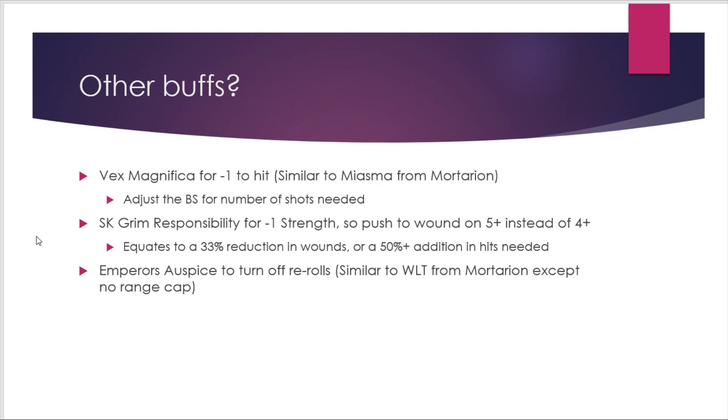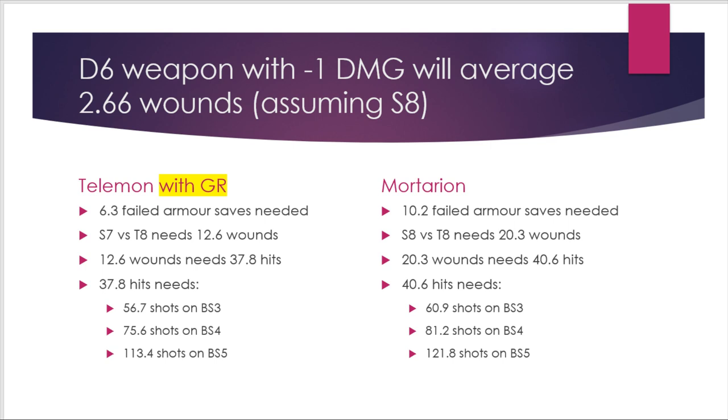Emperor's Auspice is a 2 CP stratagem to turn off rerolls on a Custodes unit, similar to Mortarion's bubble aura that prevents rerolls, though his has a limited range. When we compare strength-8 D6 damage guns with no bonus damage but buffing the Talamon with Grim Responsibility — pushing the effective strength down to 7 — you're now looking at 56.7 shots at ballistic skill 3 versus 60.9 for Mortarion. That's close enough to say they're effectively equivalent in survivability, despite Mortarion being significantly more expensive.